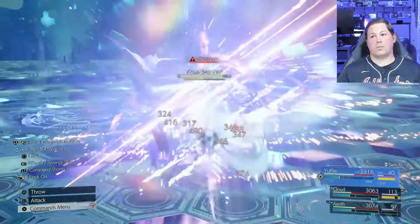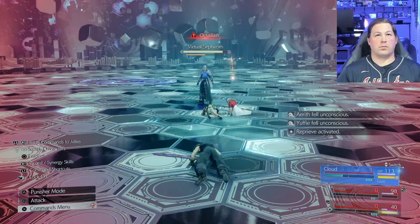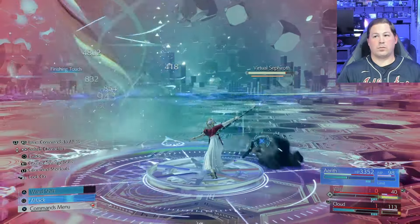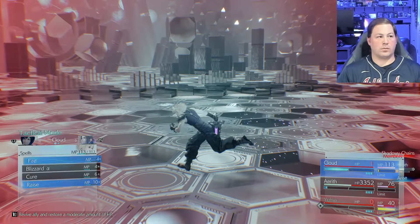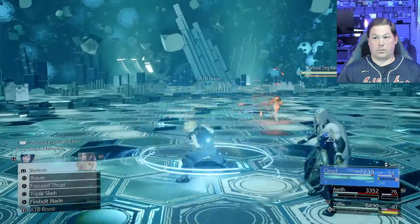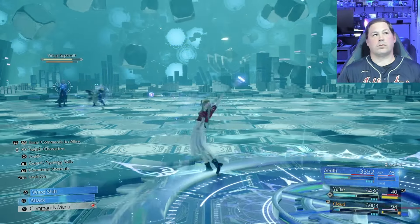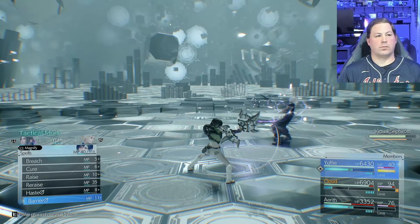Now I have to Arise Yuffie, who has no ATB, and Mana Wall is about to wear off. I try to quick cast Cura on Yuffie to save her before the impending Octo Slash, but in reality she was just doomed — I should have done Barrier or Brumal form instead. I'm in an unthinkable situation: my whole party except Cloud is dead and Cloud has 1 HP. The one good thing I have going is that I just hit level 3 limit without using a Siphon, and Aerith had re-raise on.